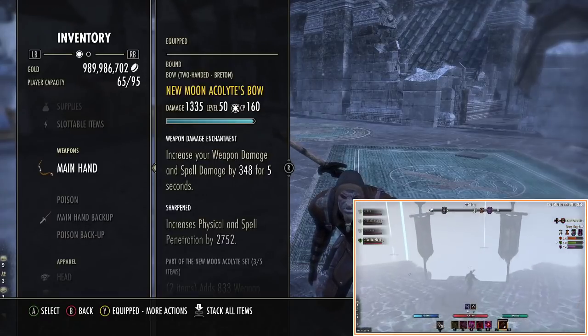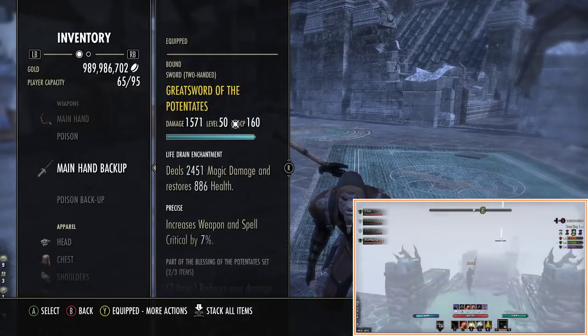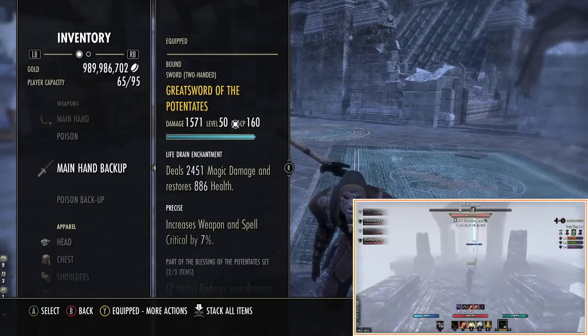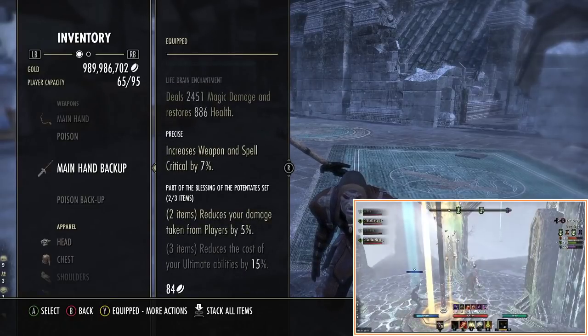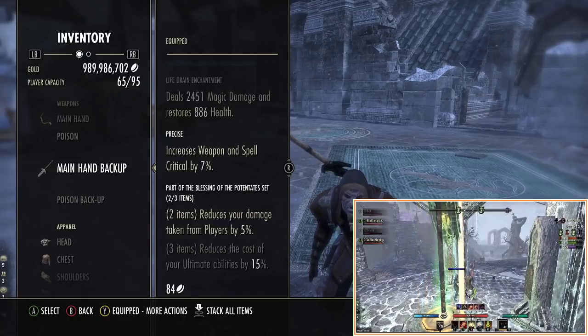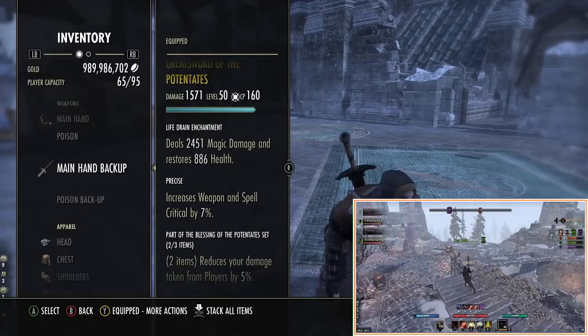A foulness glyph would only proc once and gives a bit more burst but we don't get enough damage to kill someone consistently. Patentes gives us just extra mitigation on the back bar, so if we don't kill somebody, make a mistake, or get ambushed, this just helps us stay alive a little bit easier.